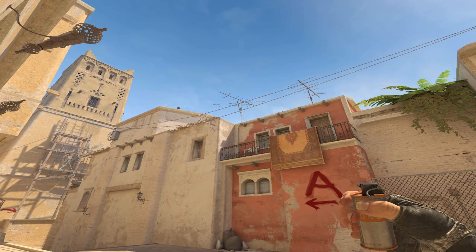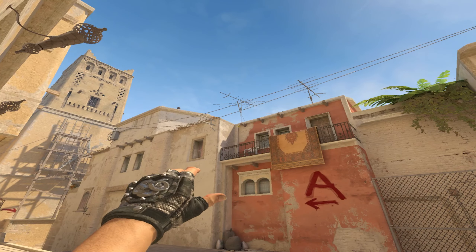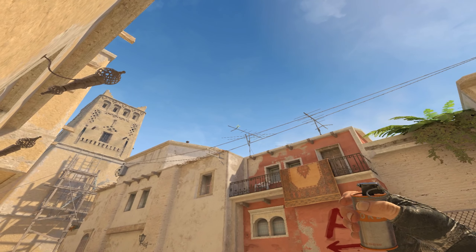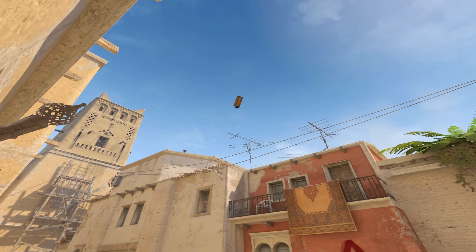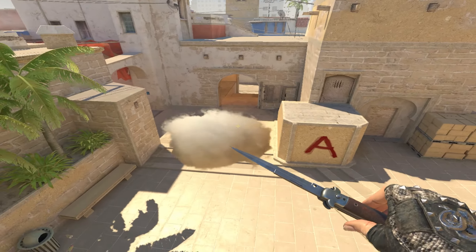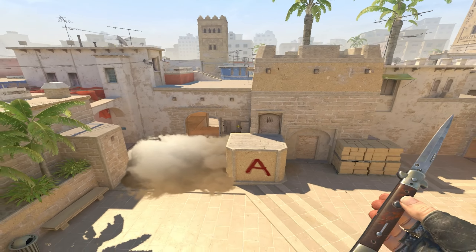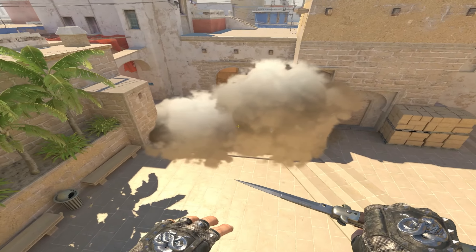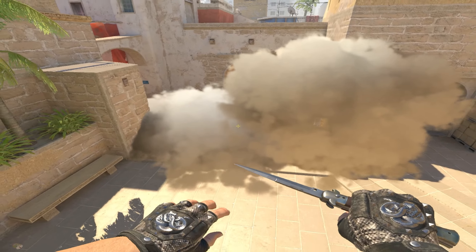For the first smoke, you're gonna aim here and left click W jump throw, then back up. For the second smoke, aim here and W jump throw again. Really easy to throw — the first one will land on jungle, the second will land on top of stairs. They create no gap.